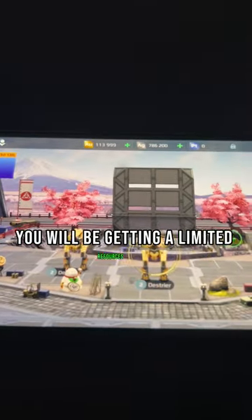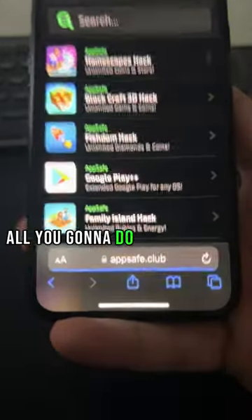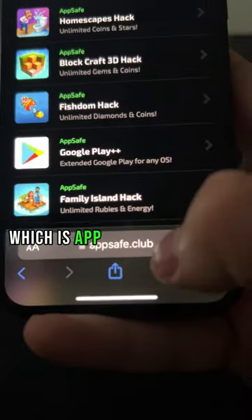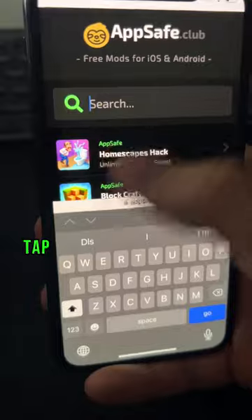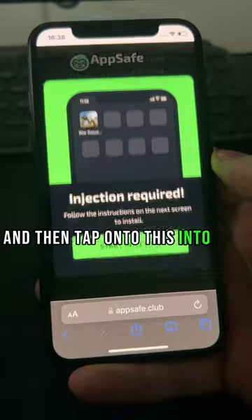This way you will be getting unlimited resources in War Robots. This works for both Android and iOS devices. To install it, it's pretty simple — all you're going to do is just access this site, which is appsafe.club, and here tap in the search box, just type War Robots, and then tap onto this app.